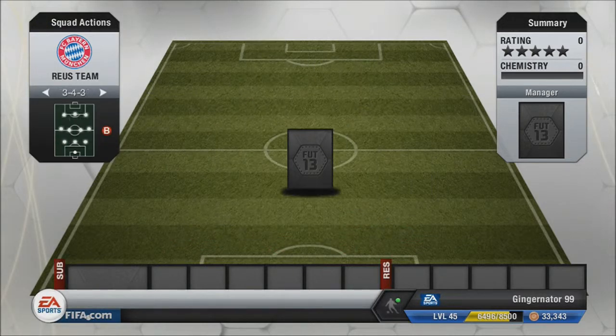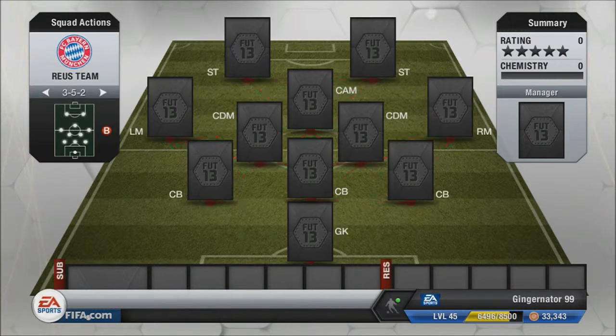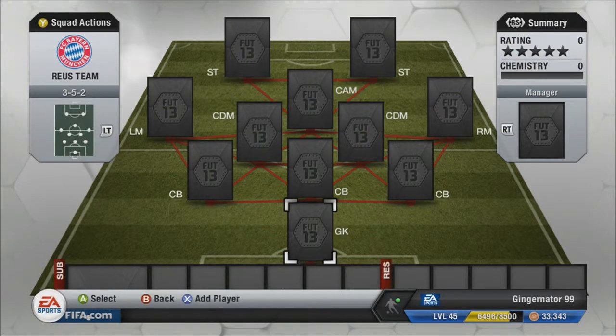The formation we're going to use, as always, is 3-5-2. It's probably my favourite formation. You've got players everywhere when you need them. If you've got a fast defence it's brilliant for countering because you can just push the ball up straight away. So on with the team.